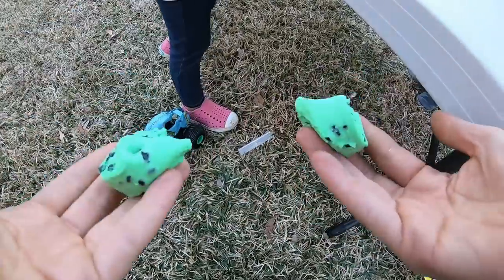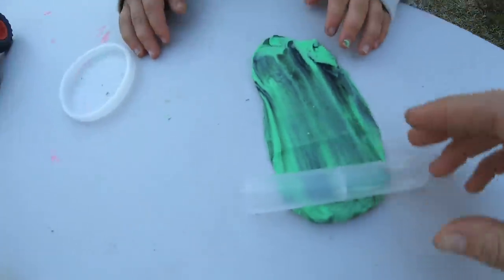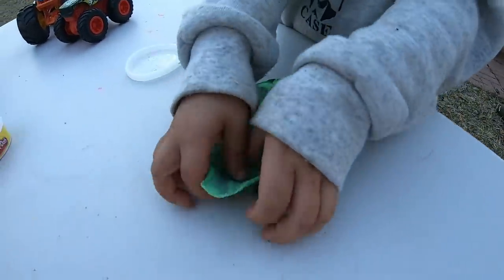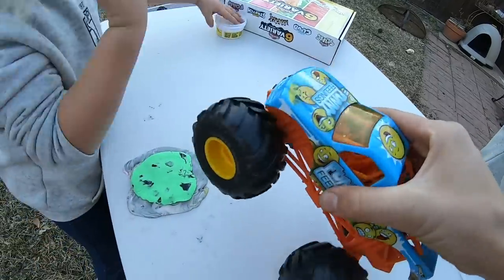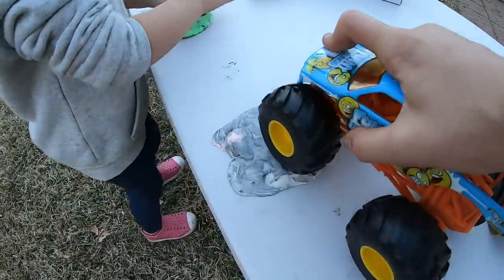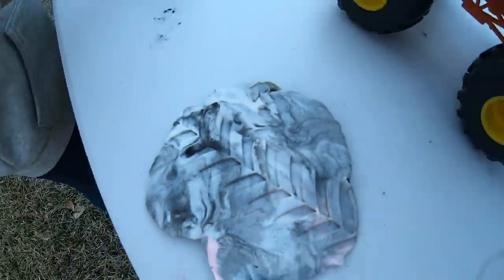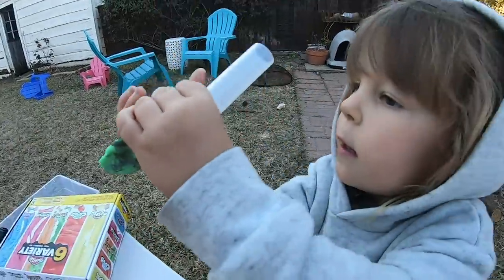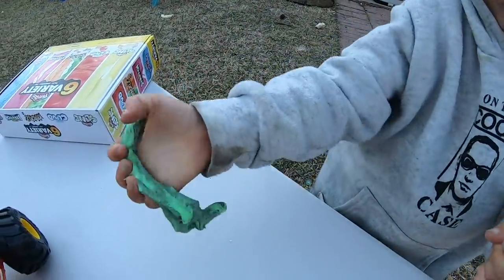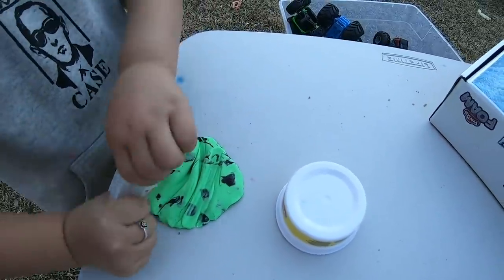I'm going to take this last bit of Play-Doh and split it in half — half to River and half to Zoe. River, can I flatten it with my wheels? River, what does it look like so far? It turns into like a dark green color — that's fun. Smart! And Zoe is using the top of the Play-Doh lid to smush hers together.